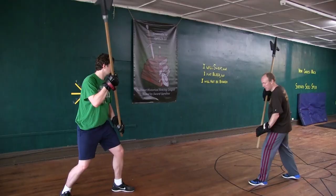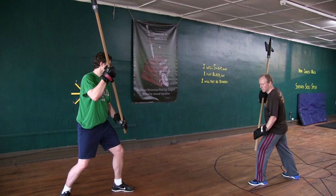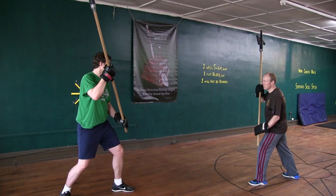The first Oberhau with the halberd from the left side. It happens at the closing that you stand in this technique with your left foot forward and hold the halberd above your head. Then immediately follow outward with your right foot and strike to his head.